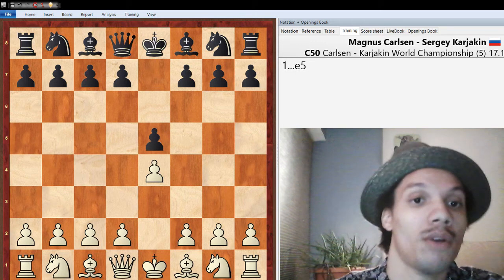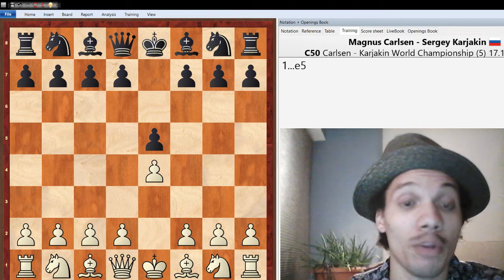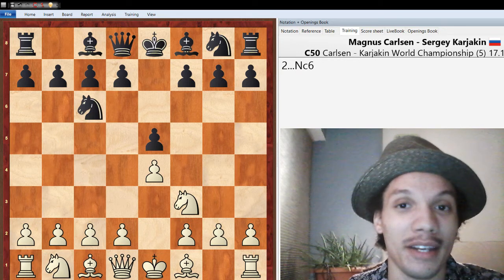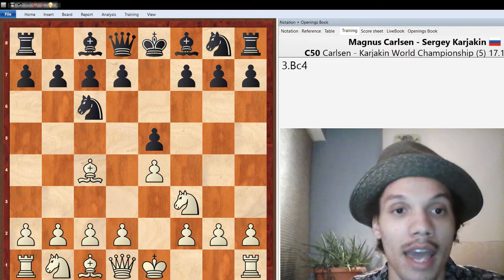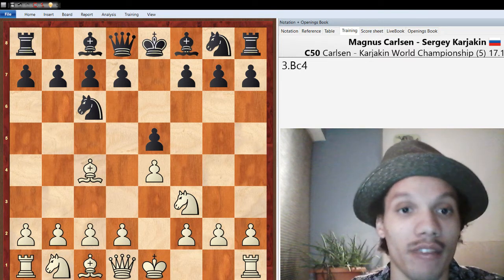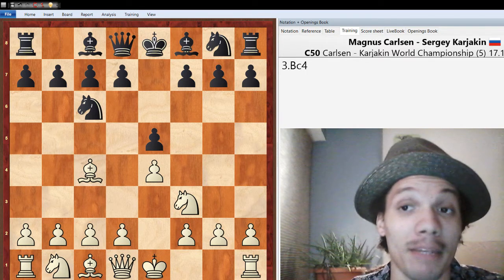E4, E5 — Karyakin opens with E5. The last black game in which he was defending heavily was a Berlin, so maybe he was willing to go back into that setup again. After E5, Knight F3, Knight C6, and here Carlsen deviated from the standard Berlin or Ruy Lopez by going Bishop c4, which may be a surprise to some of our amateur audience. But I don't think this was much of a surprise to Karyakin, and the reason is twofold: Carlsen likes to get these flexible positions with pieces on the board and slow development, and the Italian Game does exactly that.